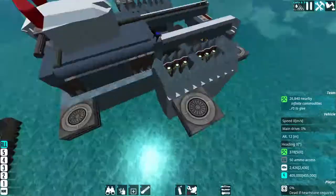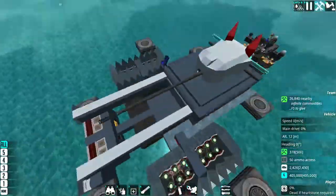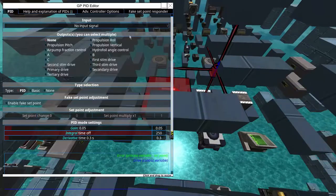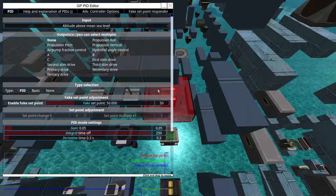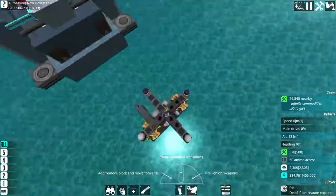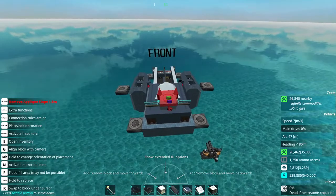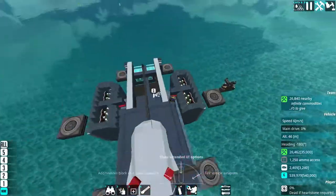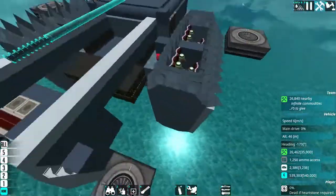I'm going to set them all to be both pusher preset and something else. This way they can control us and keep us aloft up in the air. Then we're going to fiddle around and see just how much power we're using. These are not tuned at all yet — they're quite literally just set to do basic pitch and roll. We're going to deactivate this and watch our engine power. It looks like we spike up to about 3,000.